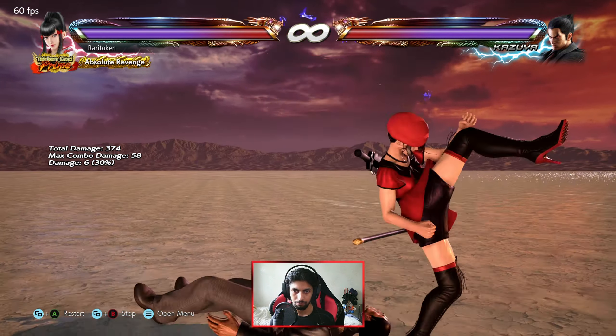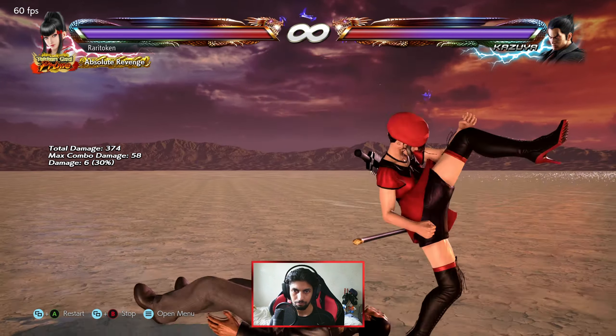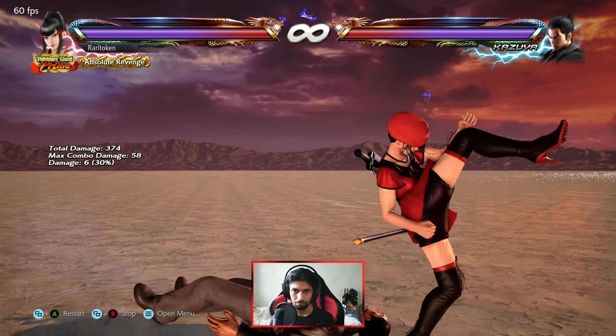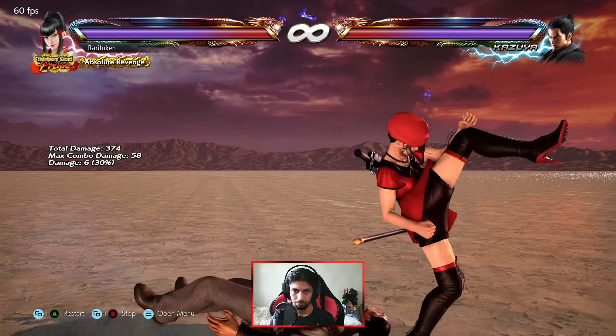It can be really difficult to fight people who are mashing because you're more likely to be rewarded by mashing at lower levels than by being defensive. But if you learn to read what people are doing, you will improve much more quickly than someone who just mashes, because they will hit a plateau and not grow beyond it unless they learn the fundamentals: how to block, block punish, launch punish, and throw break — which is what I'm going to teach you right now.